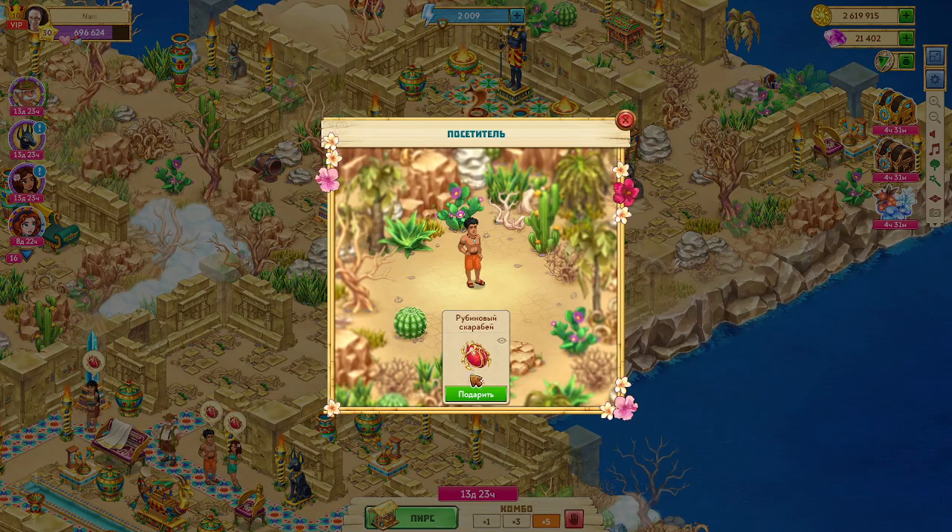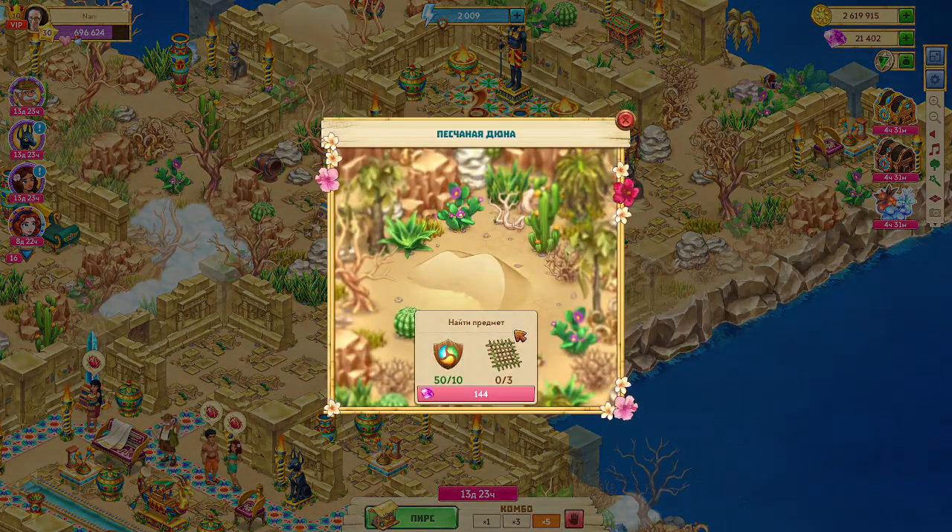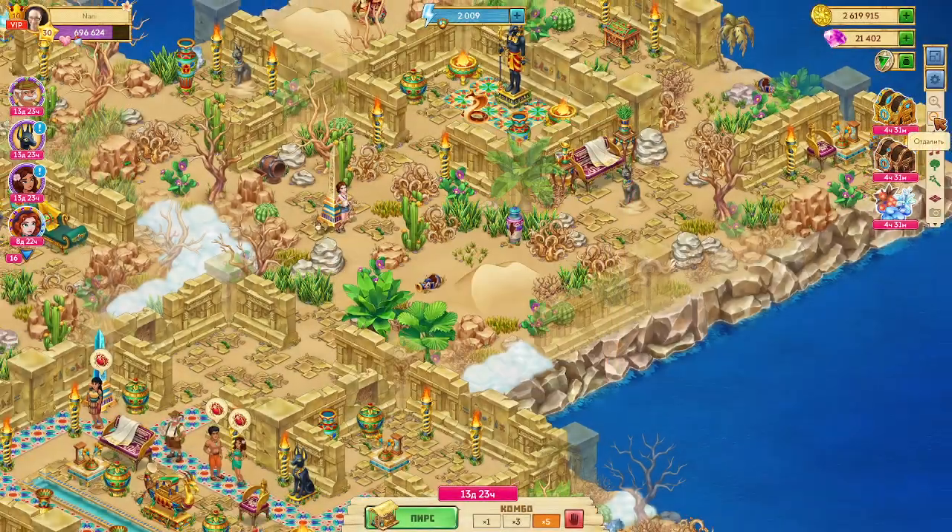They want scarabs, so we're going to have to sift to get those. These islands always want some kind of supply, so it looks like, at least for now, it's going to be the racks. Depending on how many supplies are needed, I may or may not proceed through with it, but just bring racks over. Let's see how many dunes there are.